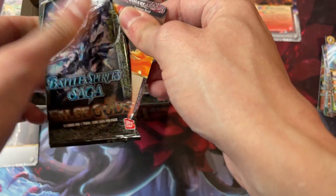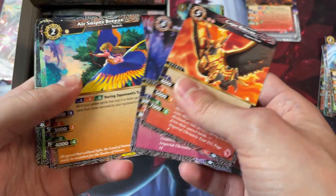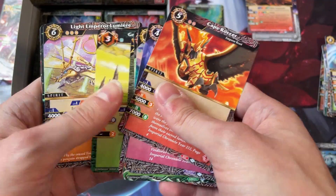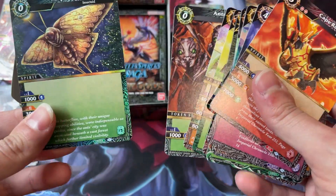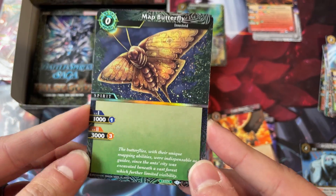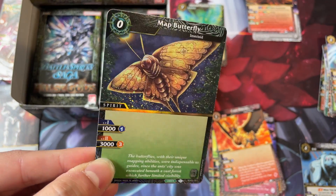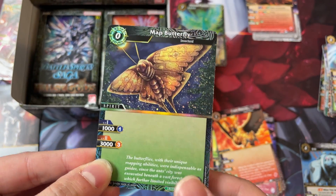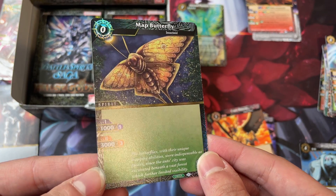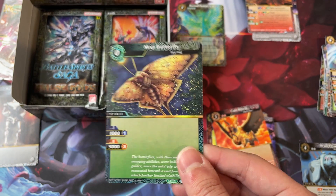This set has, I think, 31 vanillas. That just takes up so much space. There are a few that are good, and this is one of them, and it's nice to get a foil version of it — Map Butterflies. This is a vanilla zero-cost for green, and it's going to be really good for green.